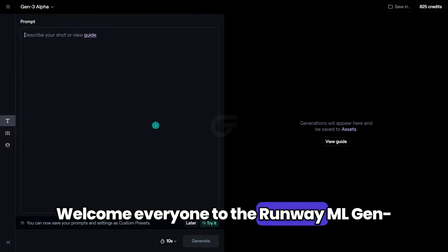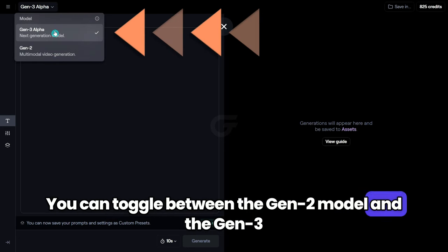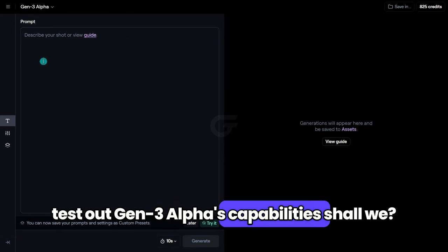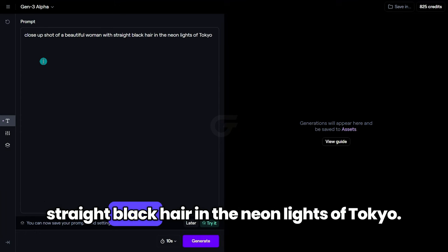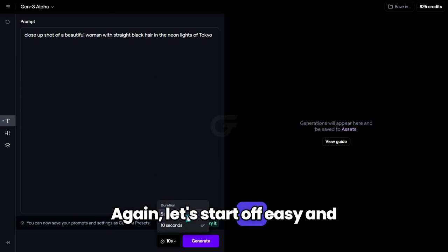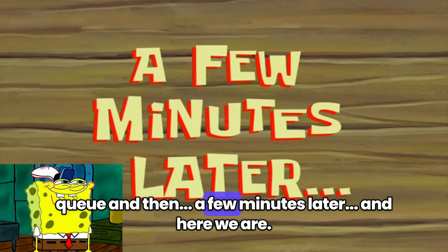Welcome everyone to the Runway ML Gen 3 Alpha interface. My first impression was that it looks pretty straightforward. You can toggle between the Gen 2 model and the Gen 3 Alpha up here. And down here we have the prompt box. Let's start off with something easy to test out Gen 3 Alpha's capabilities, shall we? I'll type: Close-up shot of a beautiful woman with straight black hair in the neon lights of Tokyo. And down here you have the option to change the length of the video — let's start off easy and just choose the 5 second option. We'll click the Generate button and next we'll be put into a queue.